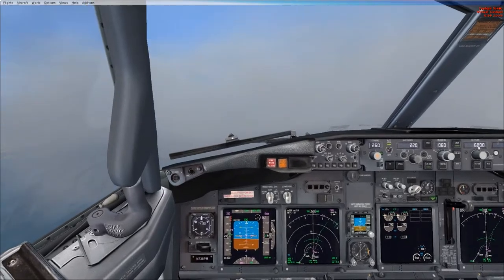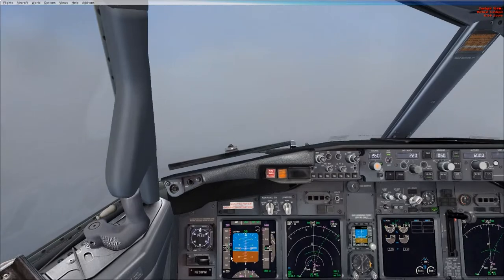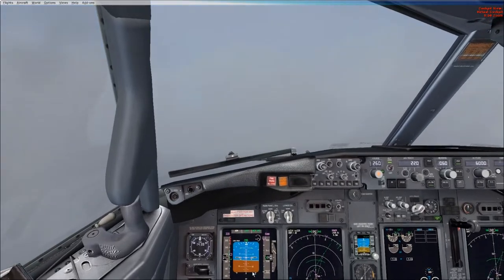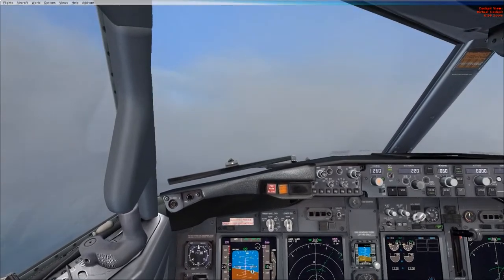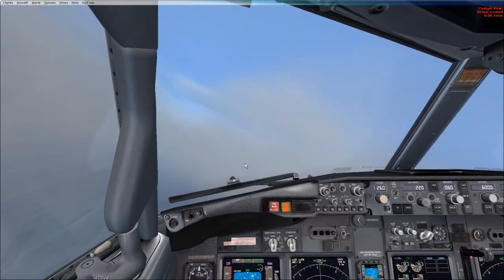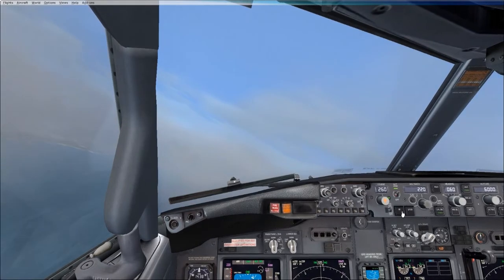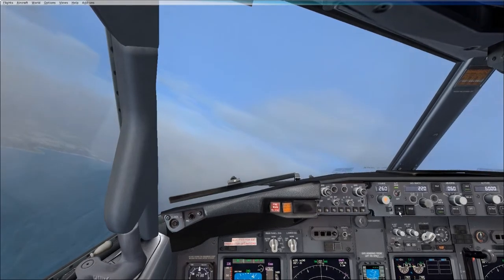We can go flaps 1 now as well. Flaps 1. Oh, now I see it. The one. That's cool. And we can pass that up. So let's go flaps up. Flaps up. And let's hit N1 to try and give us an autothrottle mode. Let's see if this works. N1.